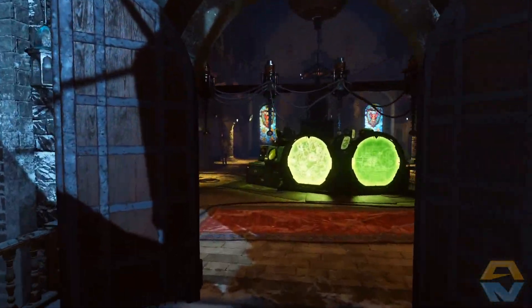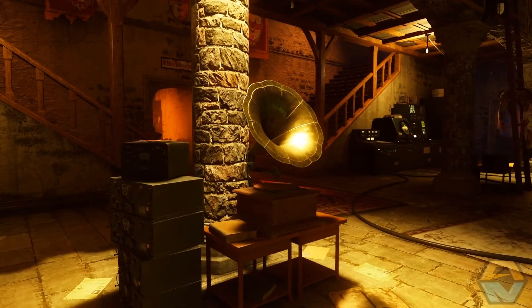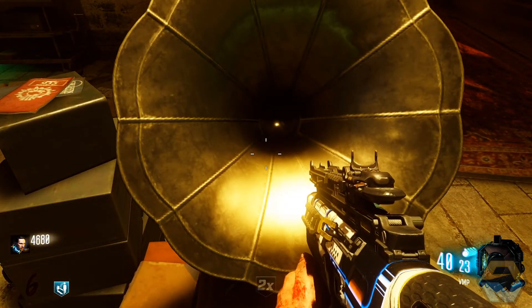The next one can be found in the main communication control room, just outside the courtyard. It can be found sitting here, just across from Speed Cola. Hit square on that one and you'll hear another small scratch.